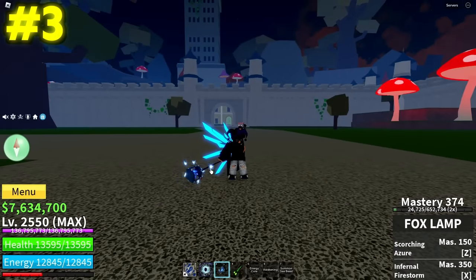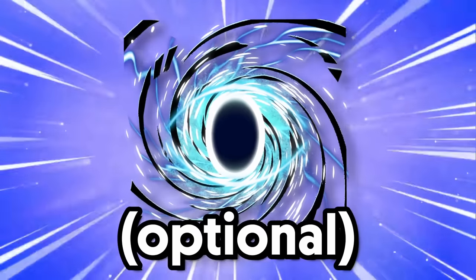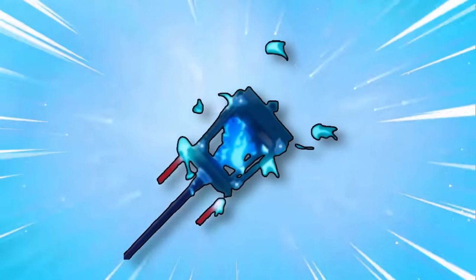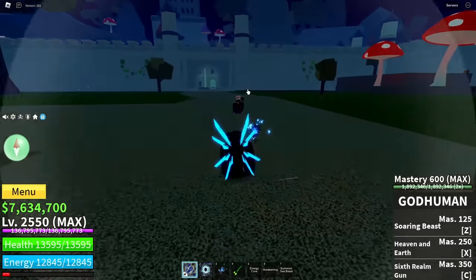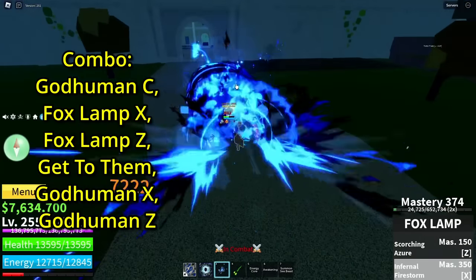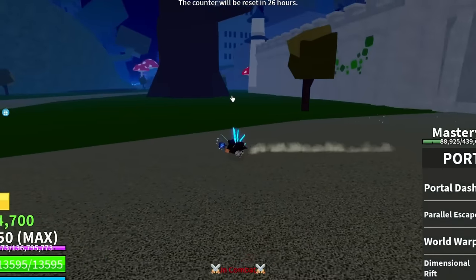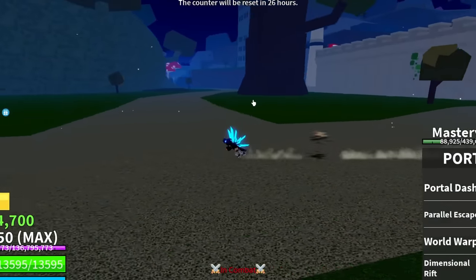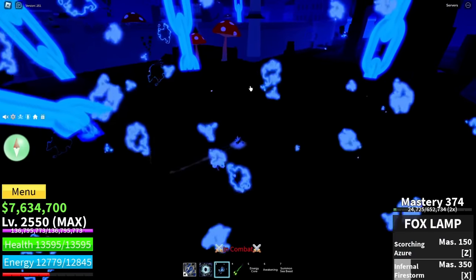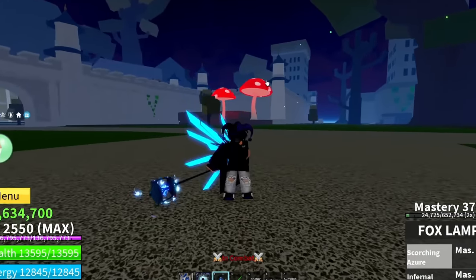It's time for the number three combo now. Since we are getting into the big leagues, we are going to be going with Sword Main stats for the rest of this video. The stuff you'll need for this combo is God Human, Portals optional, and Fox Lamp. Pairing this with Portal is going to be really good. Fox Lamp X, Z, get to them, God Human X and Z. As you can see, that does a lot of damage. Pairing this with Portal will make this very versatile - it's going to be OP. Let's go bounty hunt.